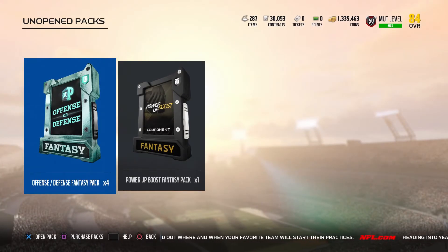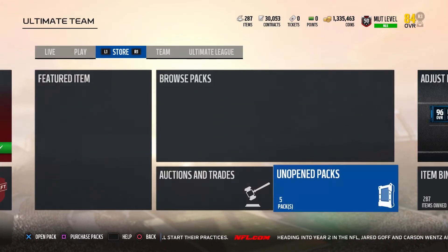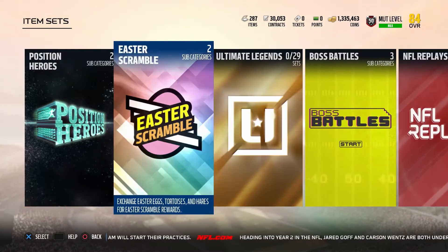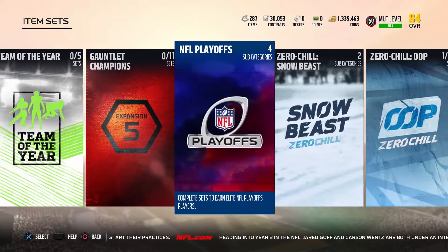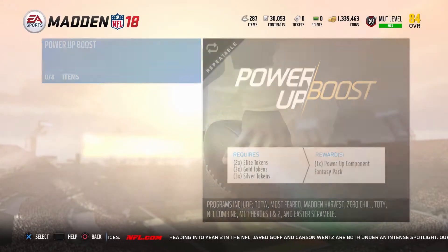We got four offense slash defense fantasy packs and we got one power up boost fantasy pack. If you have not found this set to get this pack, I'm going to go ahead and show you where it's at. You find it in the token exchange set. It's actually a pretty good set to do if you got the coins.